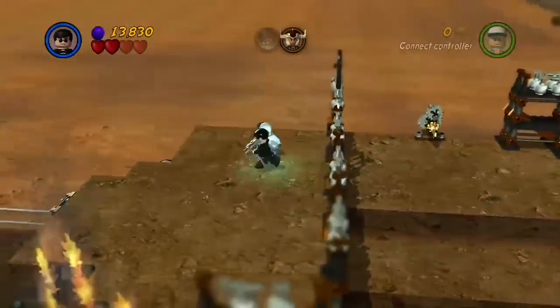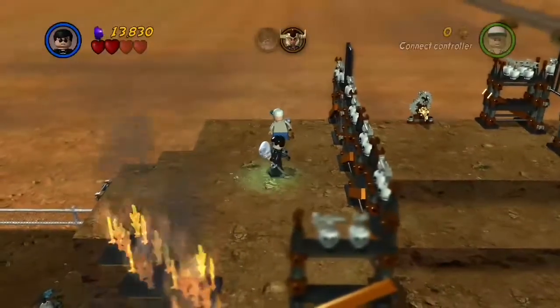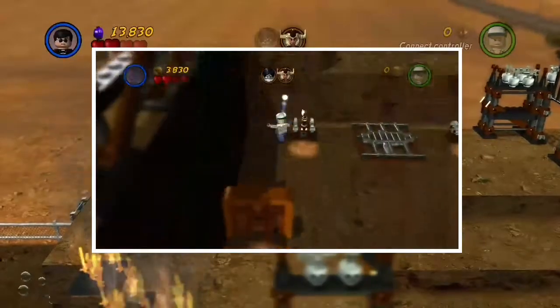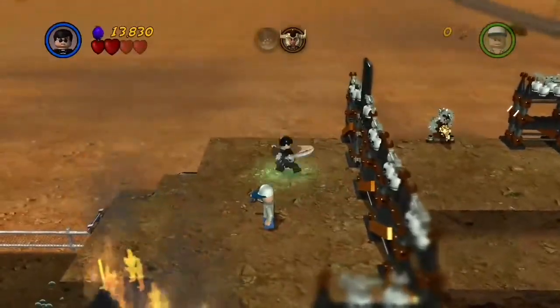Bada bing, bada boom, you get that done. There was an Ahsoka boss battle out here, but the second player kind of screwed me over, completely out of my control. There's a flashback to what happened — they already killed her. After the whole fight with Ventress on the ledge, they gotta end up jumping down a great height.